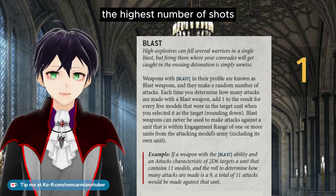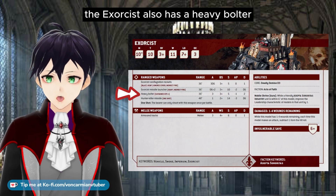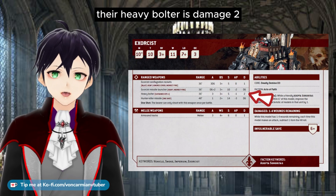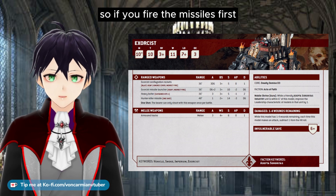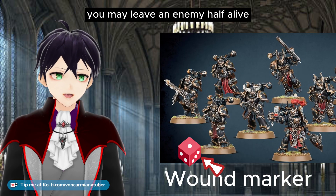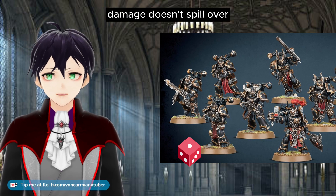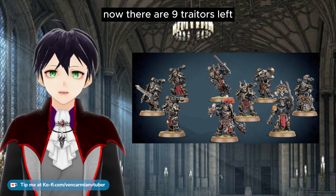Say your Exorcist with conflagration rockets is firing at some traitor marines. The Exorcist also has a heavy bolter. While the conflagration rockets are damage one, the heavy bolter is damage two and can kill a two-wound traitor with each shot. So if you fire the missiles first, you may leave an enemy half alive and the heavy bolter shot will finish it instead of killing a whole model — because in 40k, damage doesn't spill over. So you fire the heavy bolter at the 10 traitors and kill one, leaving nine.